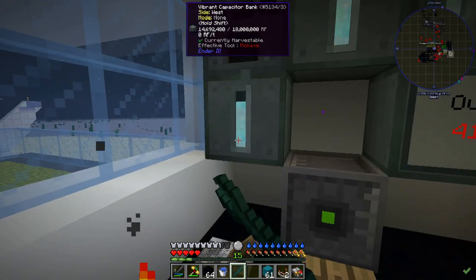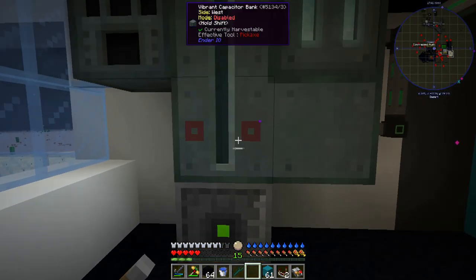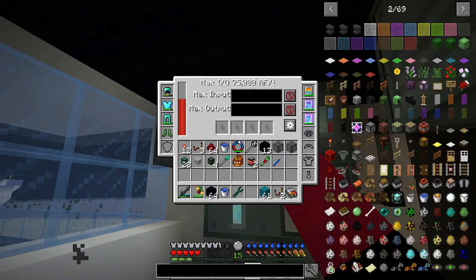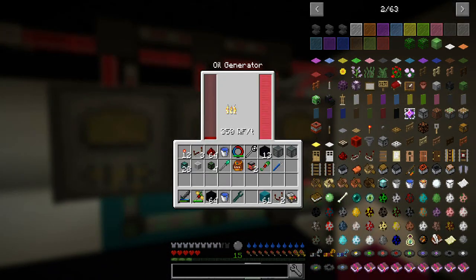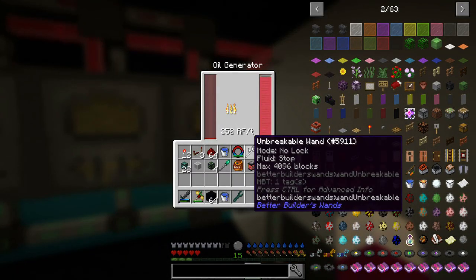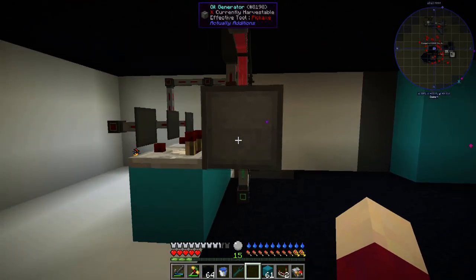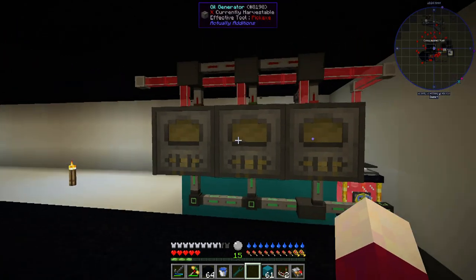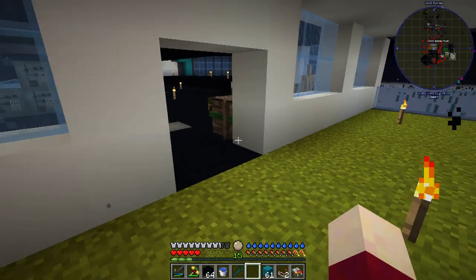We go back down and reset everything. These guys should turn back on right away. Back upstairs - we're already getting a thousand RF per tick. Now these guys will just shut off when they're not needed. The best part about having them independent is it will shut off whichever generators don't need to run. If we need one generator to run, one will run. If we need all of them, all of them run.